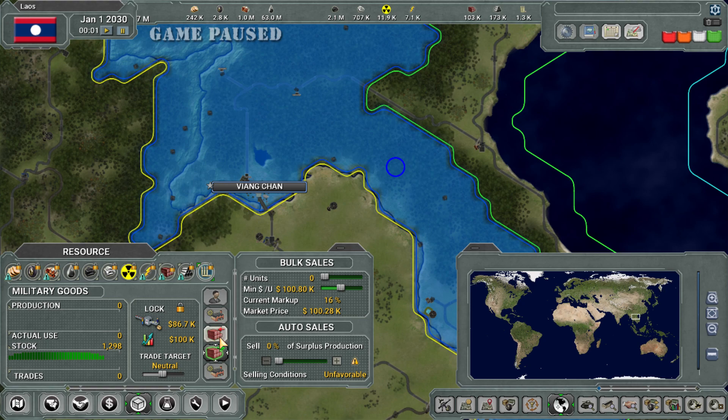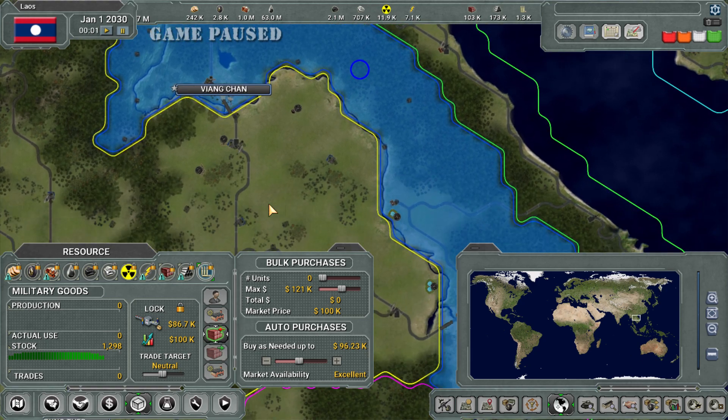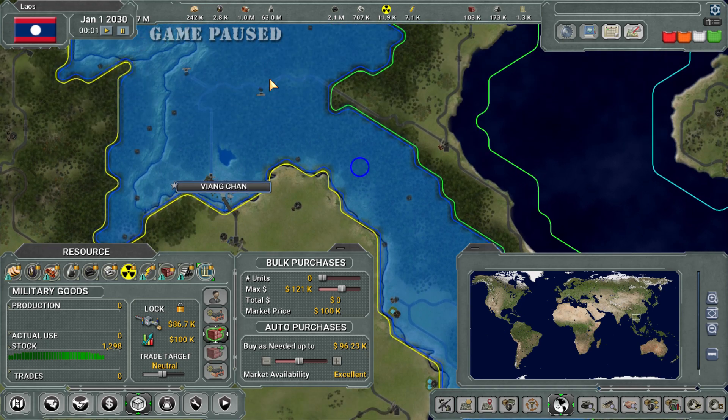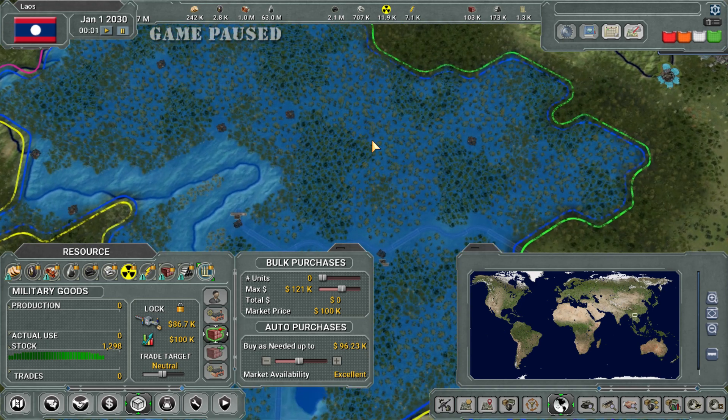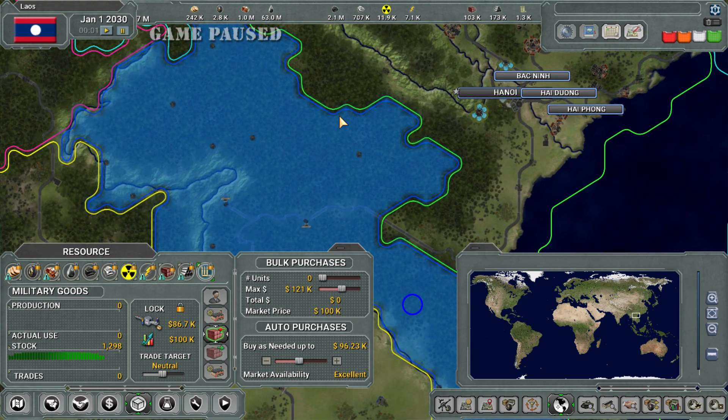Military goods: look at those prices — about 15,000 difference between consumer and military goods. So yeah, you can make lots of money selling military goods — just be careful. So we got that squared away.